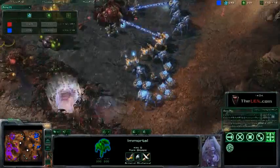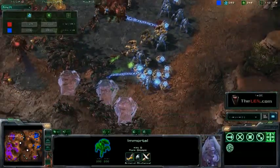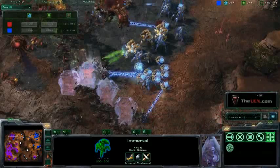He's attacking this base, and the Zerg is trying to get into position right over here. But as he's getting into position, White Raw is going to try and surround his troops with a layer of these force fields. Let's watch this go down.